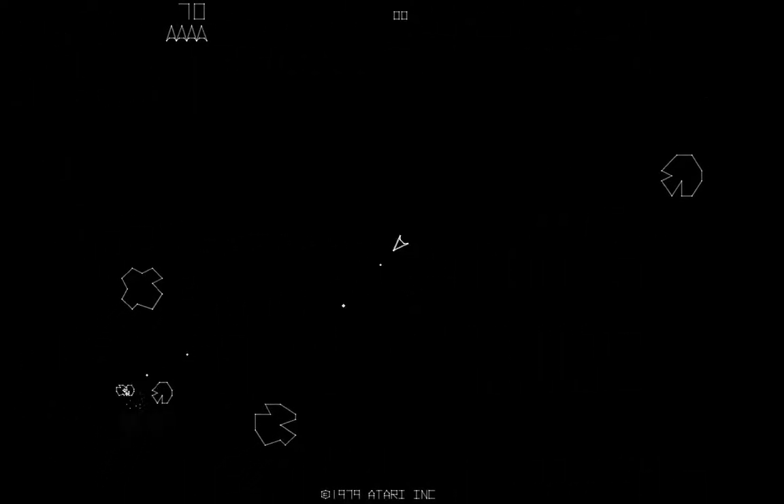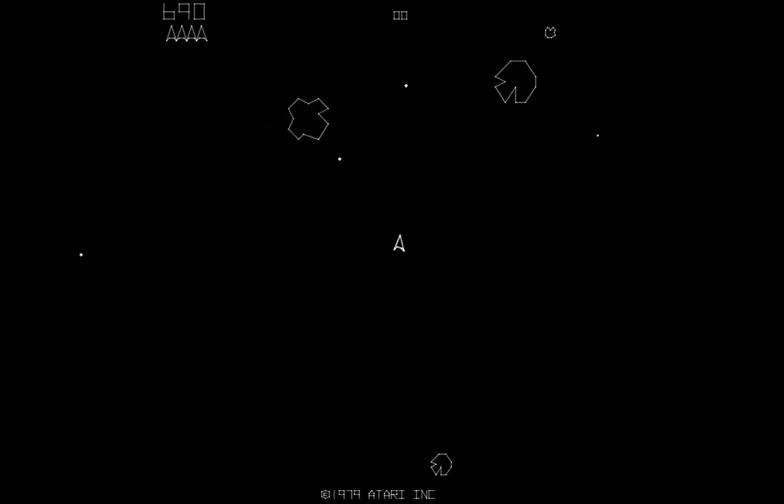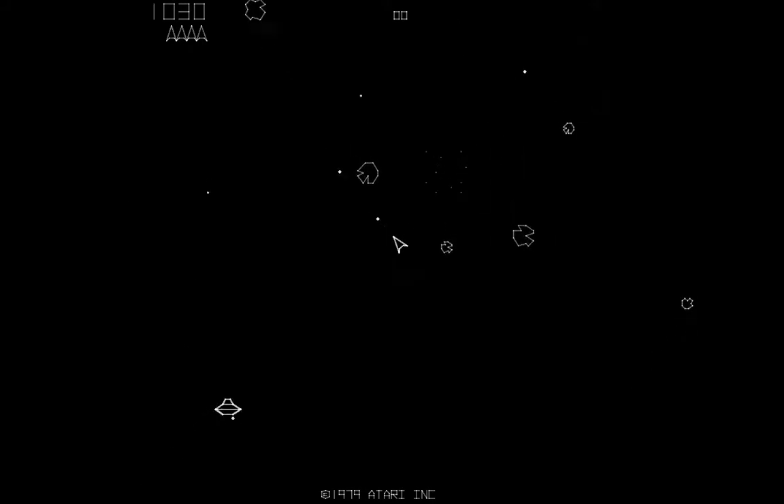The game begins with your ship in the middle of an asteroid field consisting of four large floating asteroids. You have an offensive weapon consisting of a forward-firing gun. You can have up to four shots on the screen at a time. The shots will disappear after a predetermined distance or after hitting an object. Once a shot disappears, you can fire another. If a shot goes off the side of the screen, it will reappear on the opposite side.